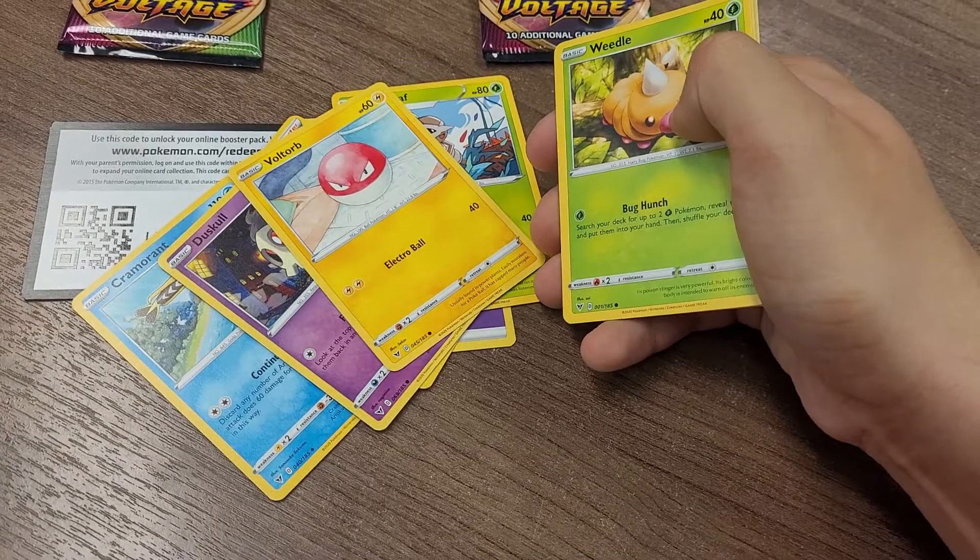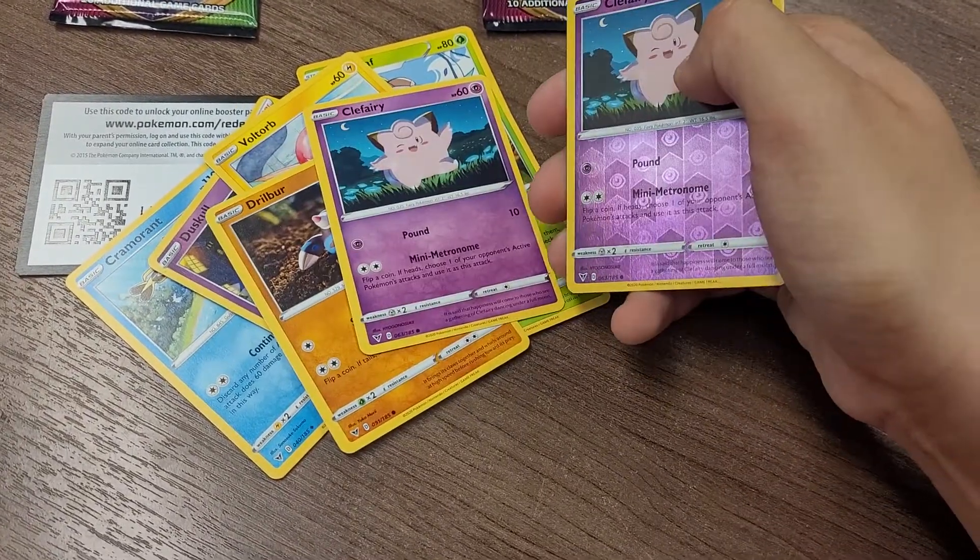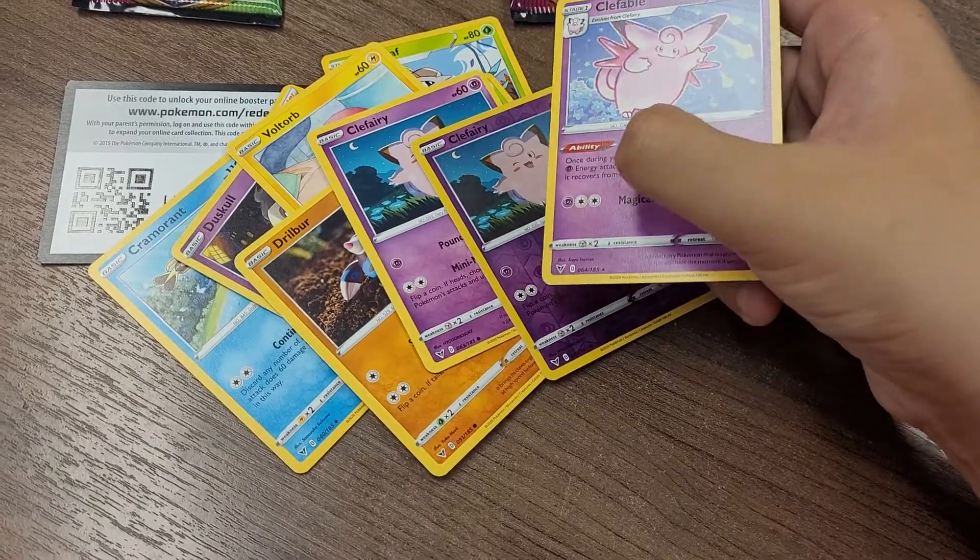Continuing through the pack: Duskull, Voltorb, Weedle, Drober, Clefairy, Verisol, Clefairy again, and Clefable as the regular rare.